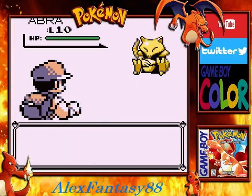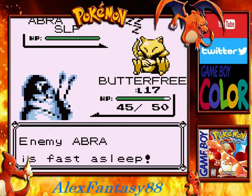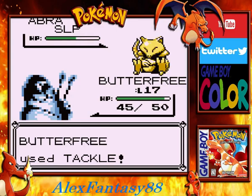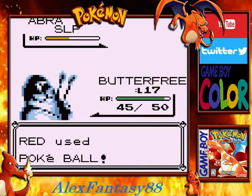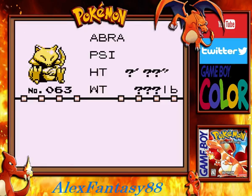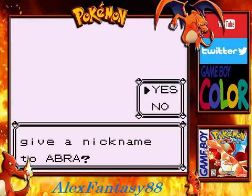Here we are with our second go-around trying to capture an Abra. Let's see if our Sleep Powder will work on it — yes it does! It fell asleep. Now let's use our Tackle Attack to do some good damage. That's perfect. Now we should be able to capture it with a Pokeball. Just like that, we've captured ourselves an Abra. New Pokedex data: it's the Psy Pokemon, number 63, and it uses its ability to read minds — it identifies impending danger and teleports to safety.